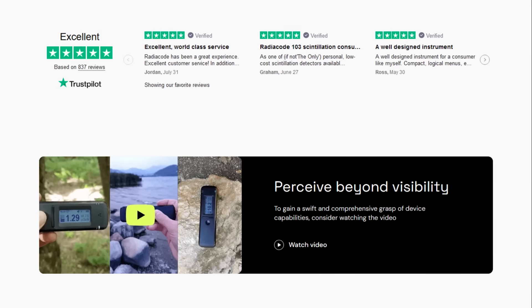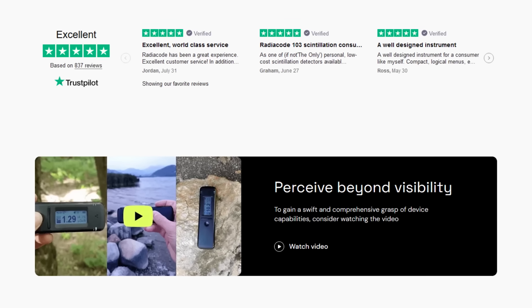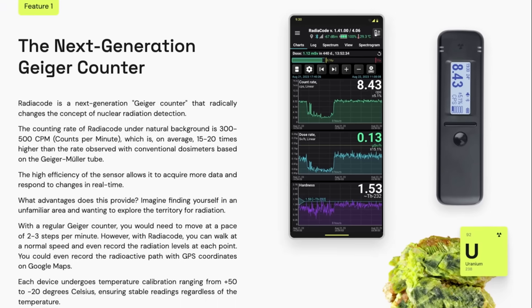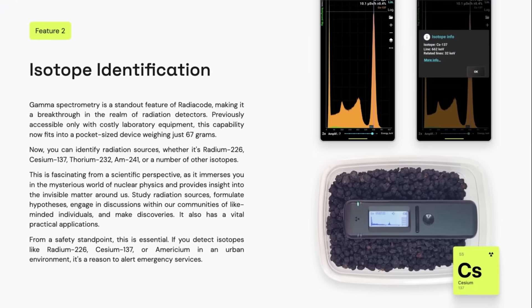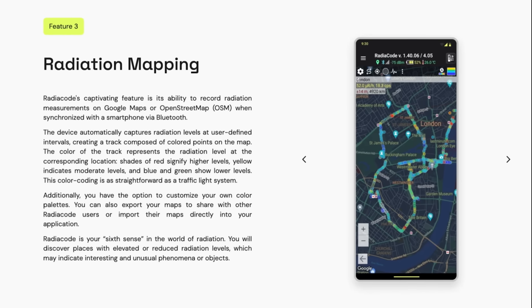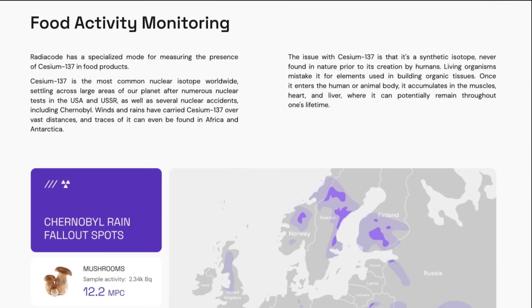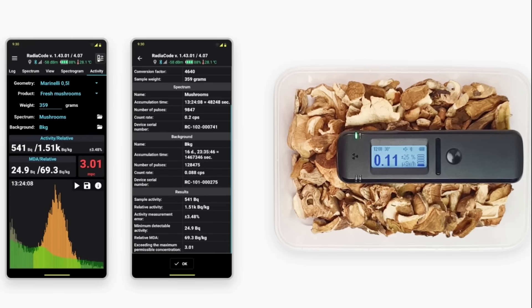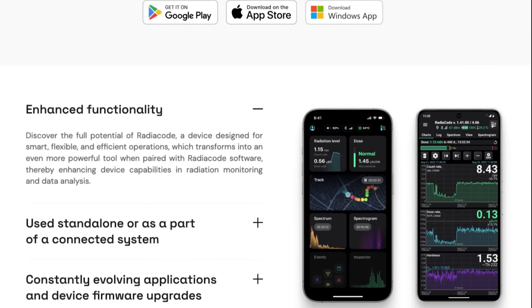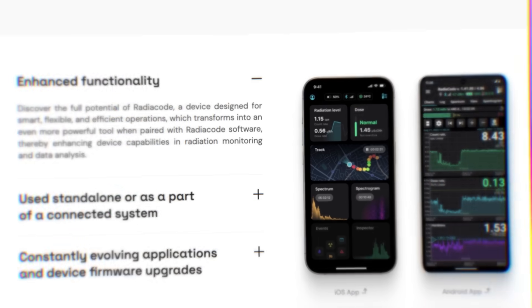The 103 is a sleek, ultra-fast detector that I've been using everywhere, from airplanes to mountain hikes. It has an isotope identifier, spectrum analyzer, can overlay radiation rates on Google Maps, provides energy and temperature-compensated dose rates and spectrums, has a food-contamination testing mode, and has a mobile and PC app with awesome features like spectrograms, search, events lists, and more.